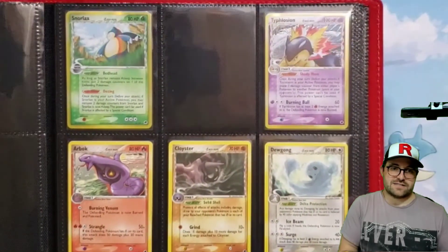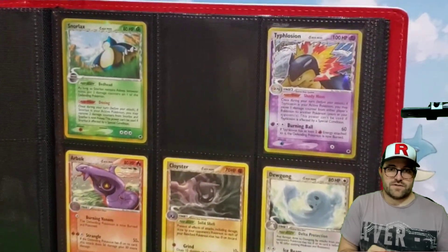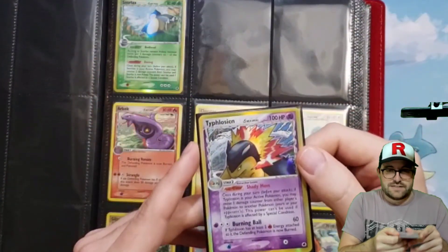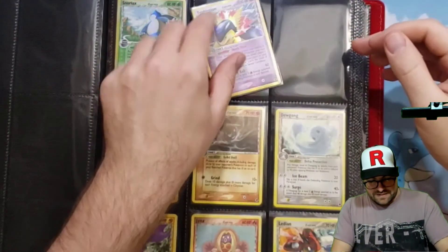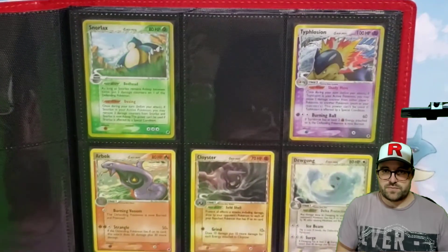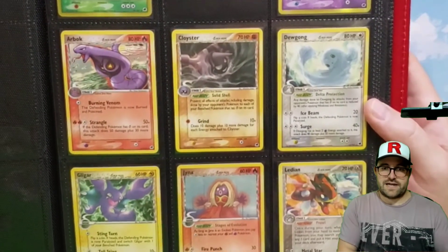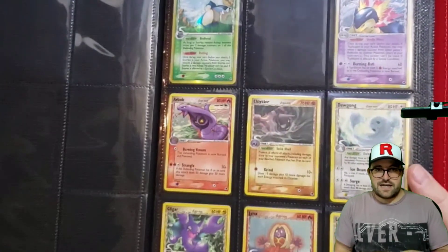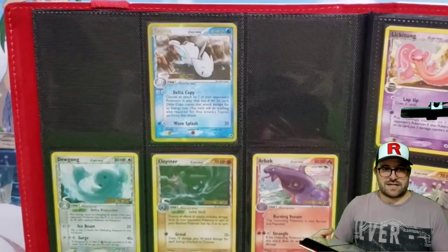Okay, here we got Snorlax, and here we get into the fancy gold border on the holos. Our Typlosion looks like he has a print line inside his flames — he most certainly does, just straight down there. This set and a few of the others are kind of notorious for that. Personally, it doesn't really bother me. I'd much rather have a big print line going straight through them than actual damage from play or from being stored improperly.